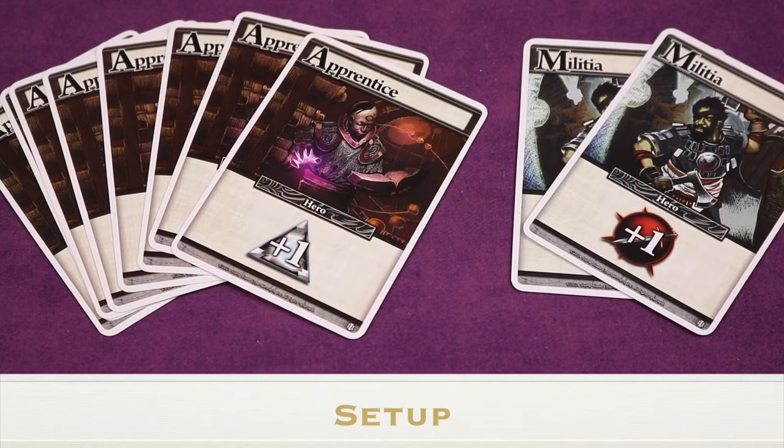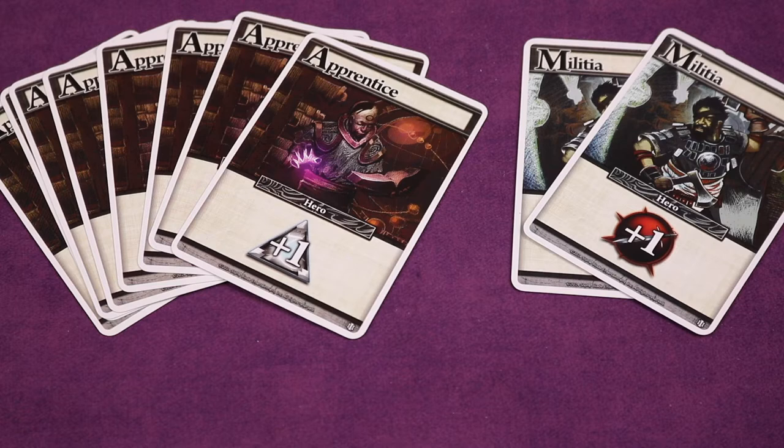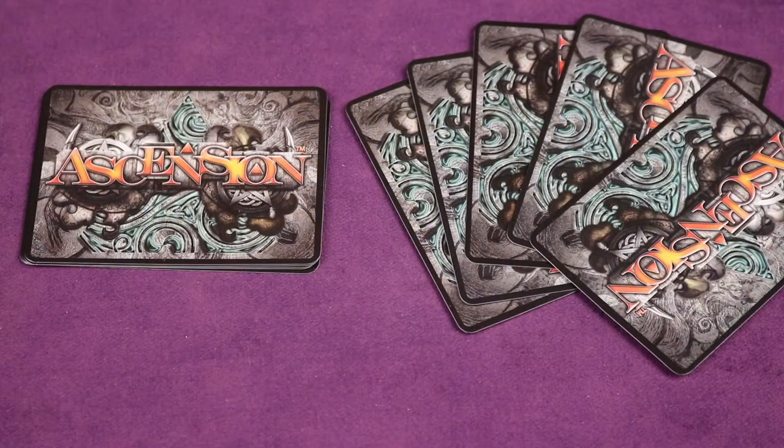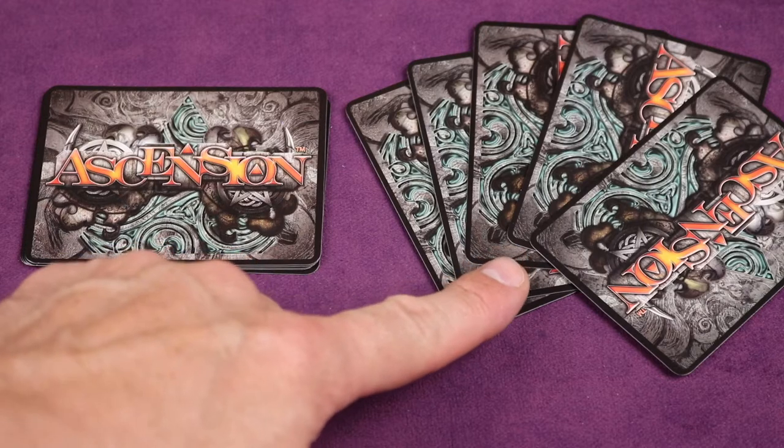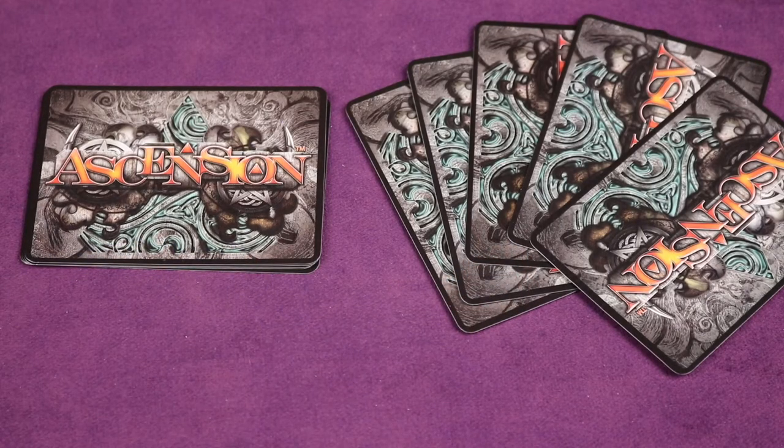To set up, first go through the deck of cards that came with the game and separate out the apprentice and militia cards. Give each player eight apprentice cards and two militia cards — these are the ones that have a white background. Each player will then shuffle that deck face down, draw five cards from it, and keep those in hand secret from other players.